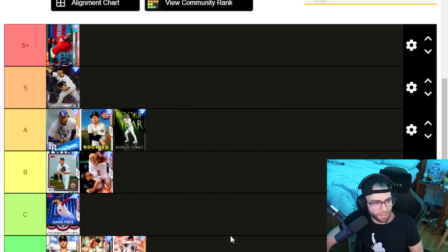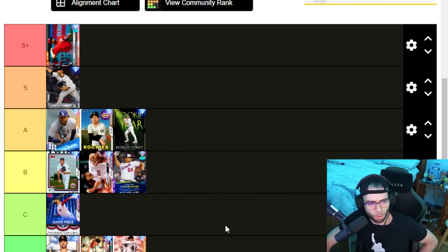Houston Street — A tier. Funky delivery, sinker-cutter mix, got a changeup. Hits per nine isn't great and the control is pretty tough, velocity is a little low. But still a pretty good A tier pitcher. Victor Arano — B tier. Very readable, decent pitches, but too readable. Hits per nine isn't anything to write home about, so B tier.